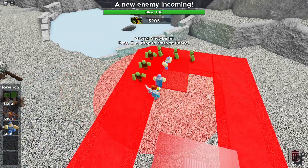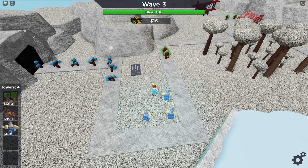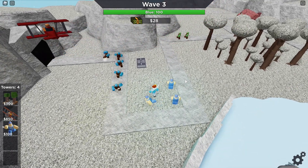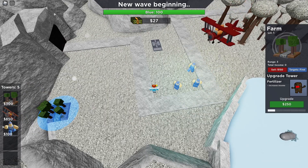It costs 500 credits to purchase as a tower, but placement cost is only $100, so you could place 6 Snowballers down before the match even begins. However, that's actually a pretty bad idea, since Snowballer is one of those towers that you might want to upgrade before placing down more. Speaking of upgrades, let's talk about those.